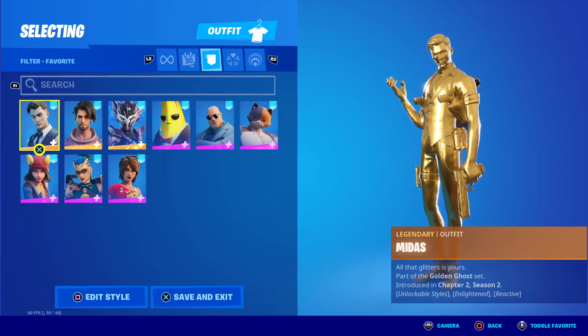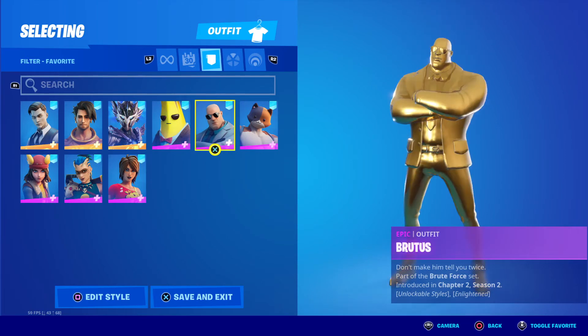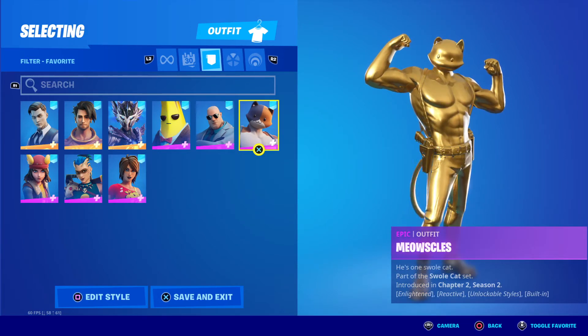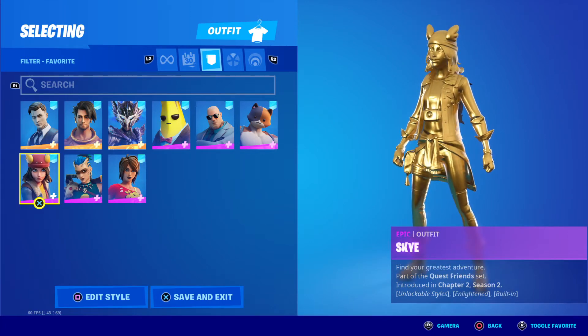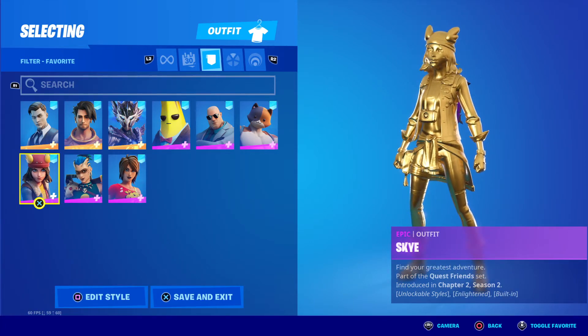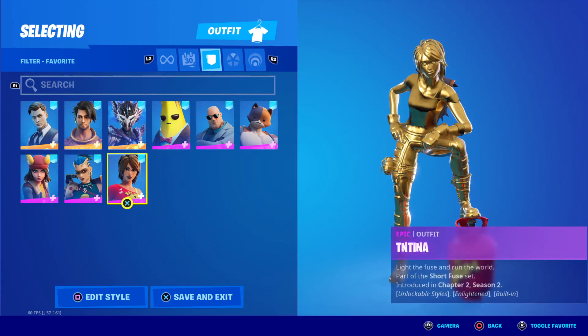We have Midas in solid gold, which wasn't too bad — he came out in Chapter 2 Season 2 and was a tier 100 skin at the time. He came with Brutus and Meowscles, and I'm pretty sure TNT Tina and also Sky. They pretty much all came out the same season.